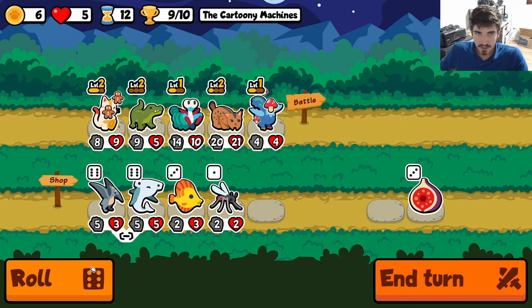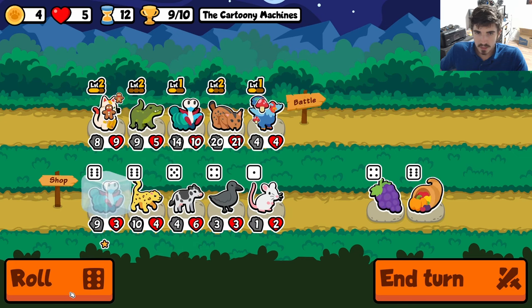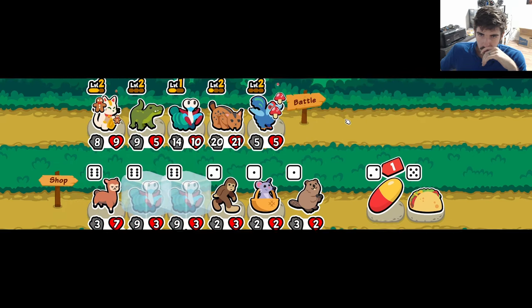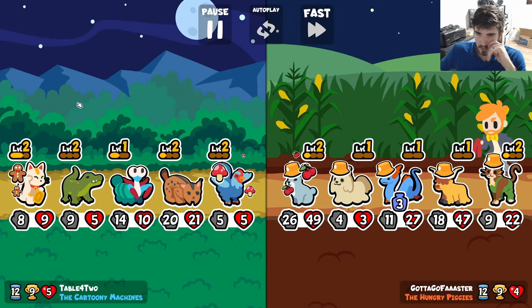We found the Brahma Chicken. Now we have chocolate outs as well as Brahma Chicken. In one turn we got a level two Brahma Chicken with mushroom. That is beautiful.